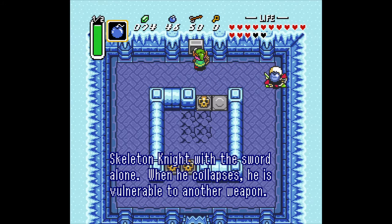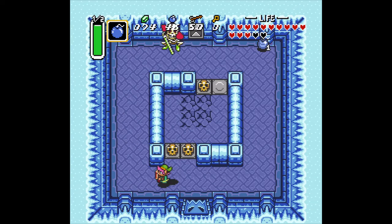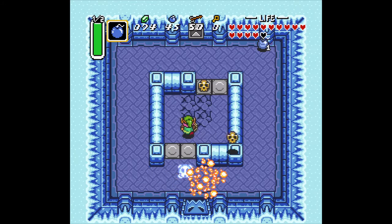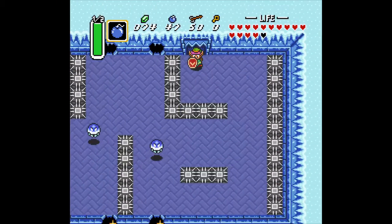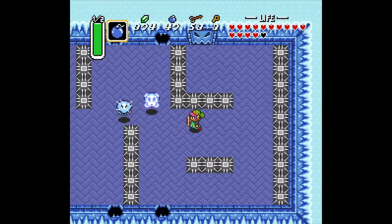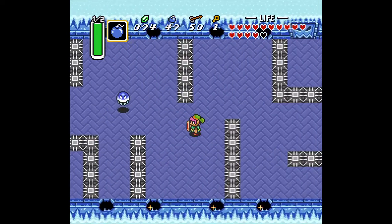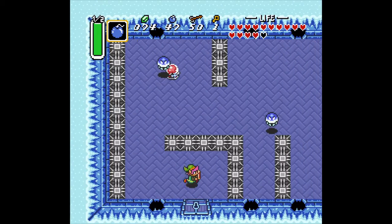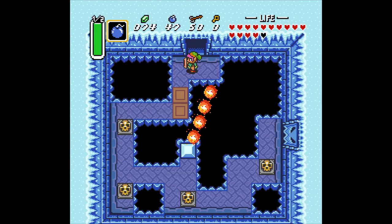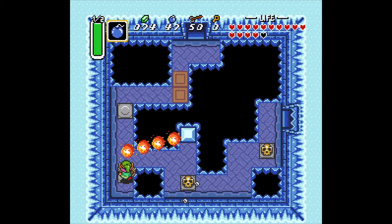Destroy the knight — when he collapses he's vulnerable. You can't destroy him by just killing the sword; you have to use other means — also known as bombs. There's a heart, more bombs. The middle guy here has the key. Somehow we escaped danger there. Let's head down here — gotta go fast, gotta put inner Sonic the Hedgehog here.